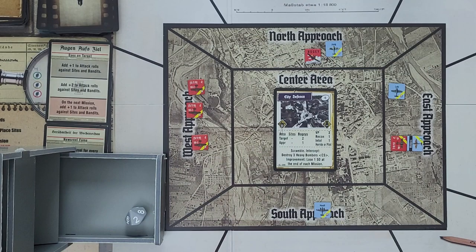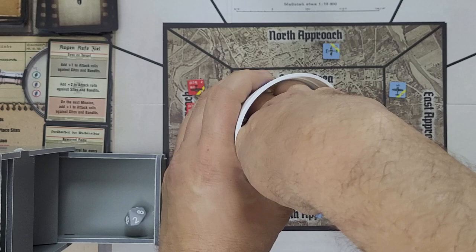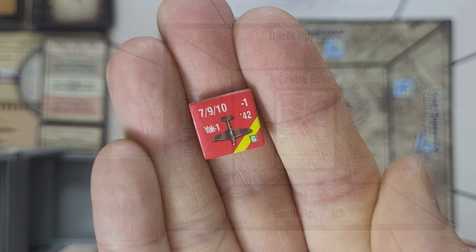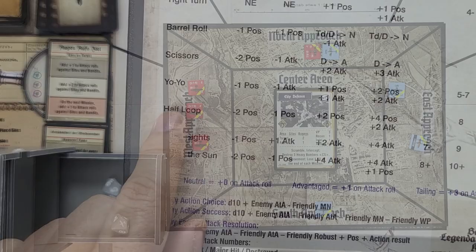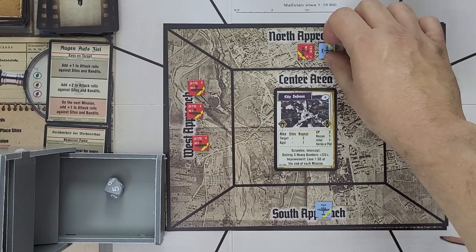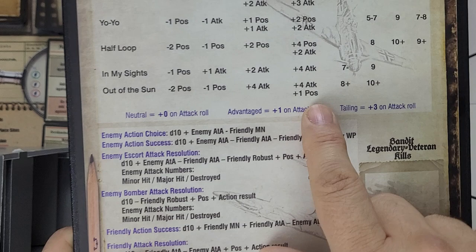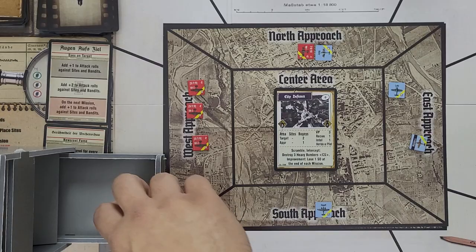Jung doesn't have situational awareness, so the bogey gets to attack as we move to the bandits and sights attack phase. It's a green Yak-1 with a minus-1 attack rating taking on Jung. The bogey rolls a 10 but ends up with a minus-2 positioning, putting Jung on his tail and negating any chances of attack. In the slow pilot phase, Jung goes with Out of the Sun as well — note that can only be used if you're neutral, advantaged, or tailing. He rolls a 10 and gets a plus-3 DRM, then rolls an eight with a plus-5 modifier. Another kill.